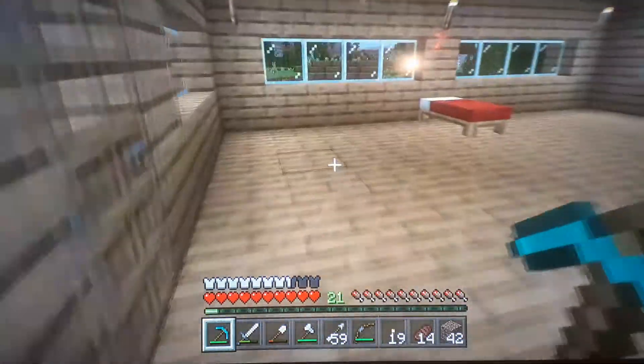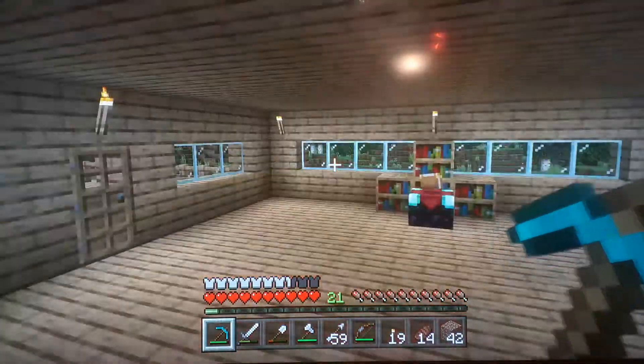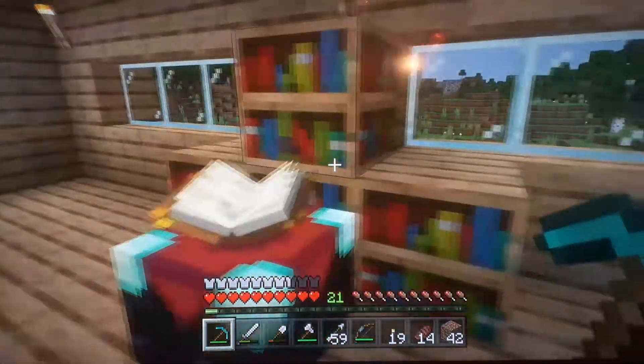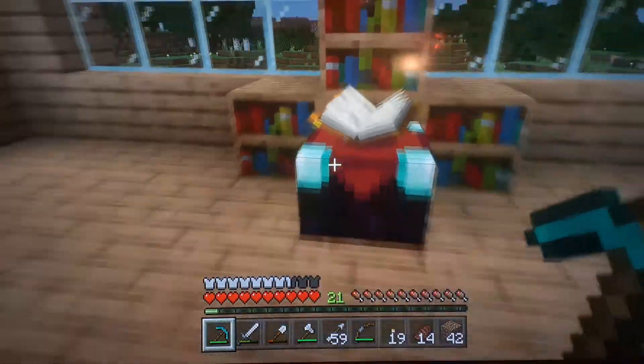Let's go up here and here's my bed. And over here is my enchanting table. Right now I need to find more books so I can make the enchants better.